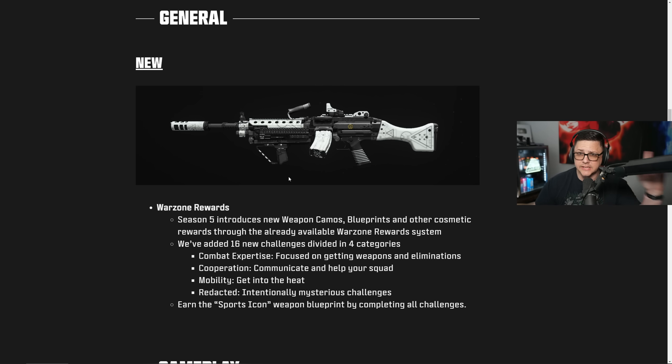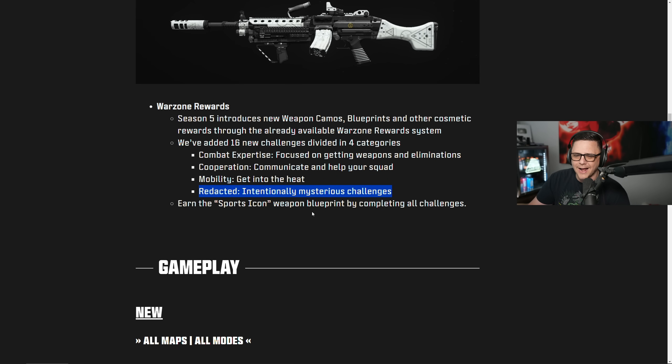They introduced the challenge system last season and now they're expanding on it. You'll get more weapon camos, blueprints, and other cosmetics — these are Warzone-specific challenges with four different categories. Now we'll get a combat expertise one, cooperative — so communicate and help your squad — mobility, and then a redacted one. People will have to figure some of those things out, which adds a little bit of mystery. You earn the Sport Icon weapon blueprint by completing all challenges.